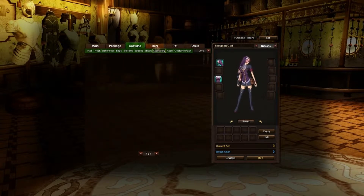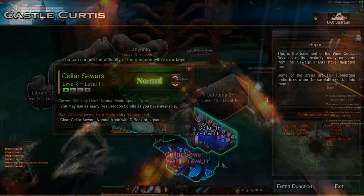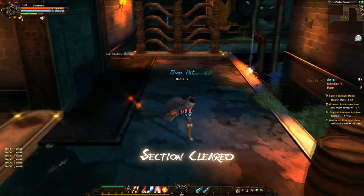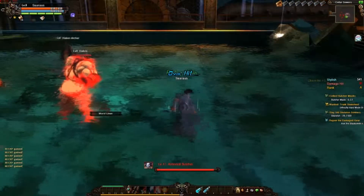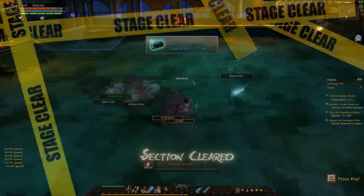The dungeons in this game are quite linear and can become a bit monotonous. They start you in a room where some enemies spawn, you fight it out, and when they are all dead, you can pass through a gate to the next area and repeat until you find the dungeon's boss. Most of the boss fights I encountered were extremely easy and short. I'm sure this will be different at end-game level, but even the lower level dungeons on Very Hard are a joke.